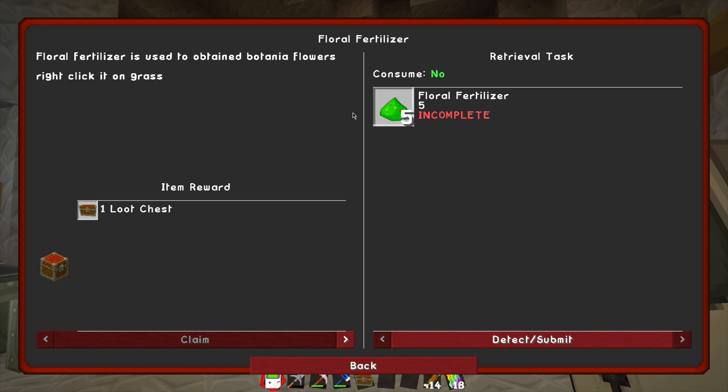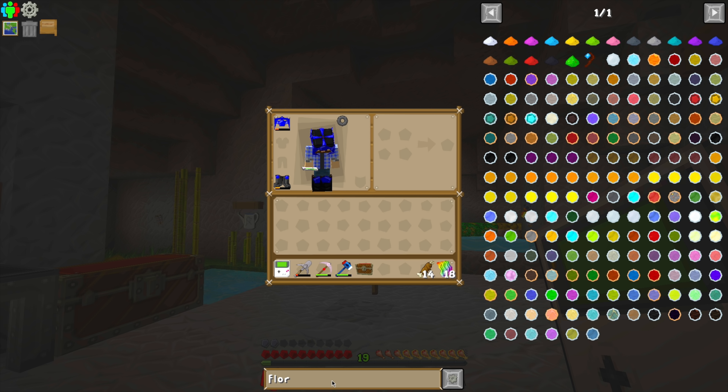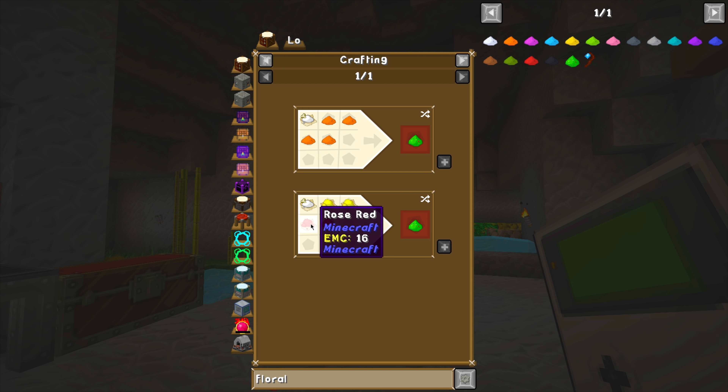Next up, we're going to go for the Floral Fertilizer. We're going to need five of those. Floral Fertilizer — I already had it pulled up there, I don't know why I cleared it. It's pretty simple to make. You can only get one with this recipe though and we need to get five.